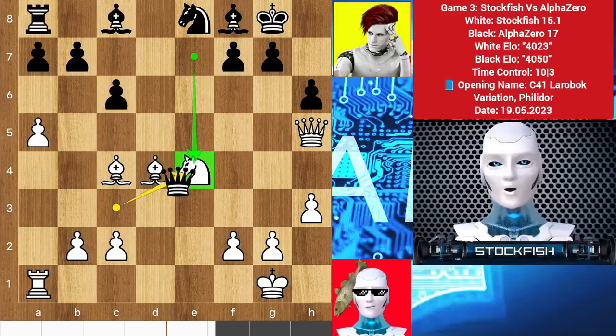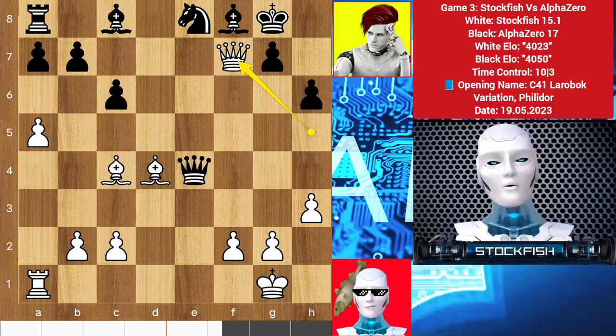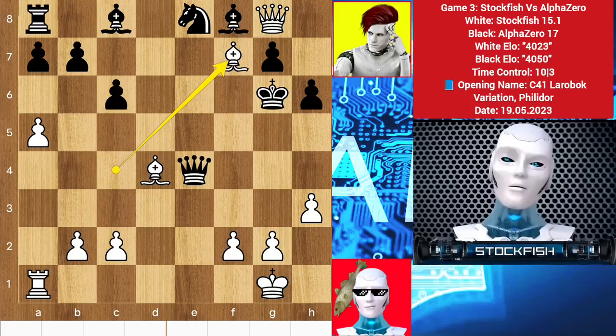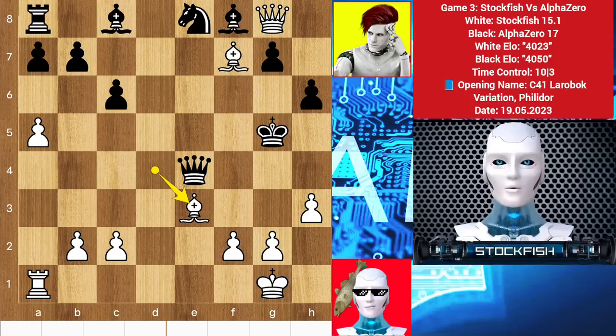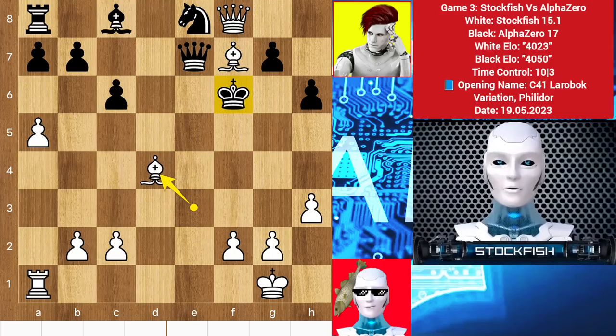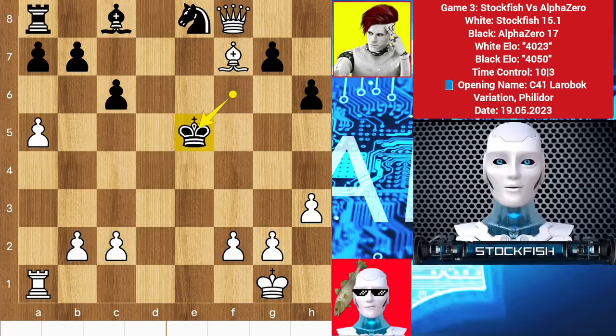So if you take the knight with the queen, then queen takes f7 will come — king h7, queen g8 check, king g6, bishop check, king g5, bishop e3 check, king f6, and after queen takes f8, your king will be in super danger. How will you protect it? If queen e7 happens, then bishop e4 check will bind you — any king move will take away your queen. So queen to e5, takes, takes, and that's it: white will completely win the game.